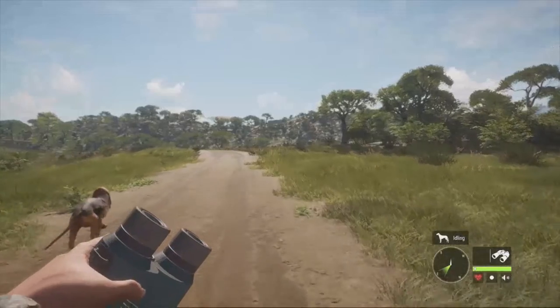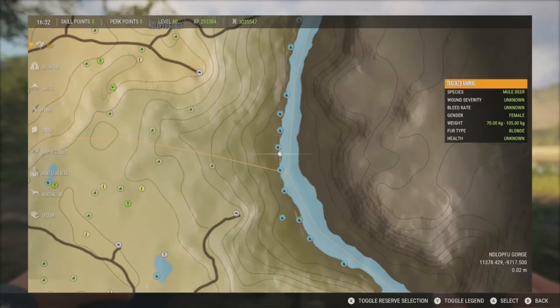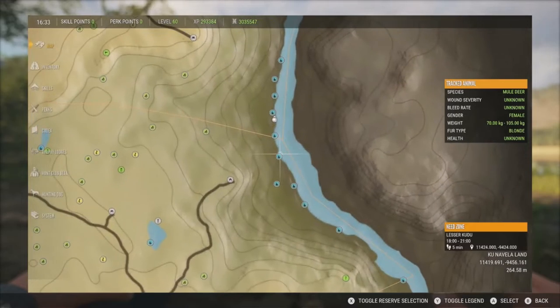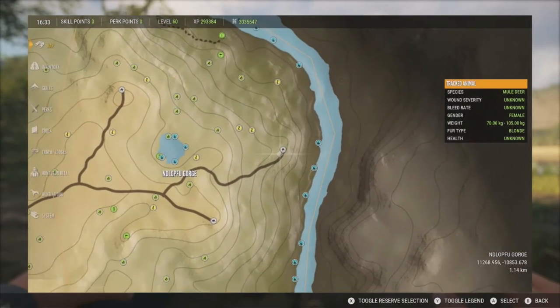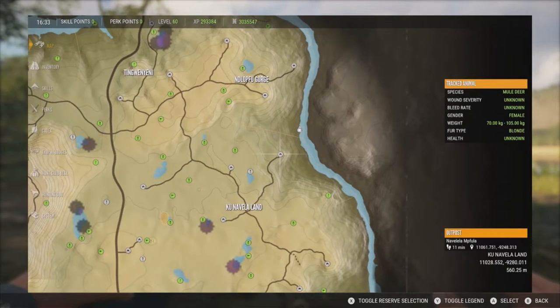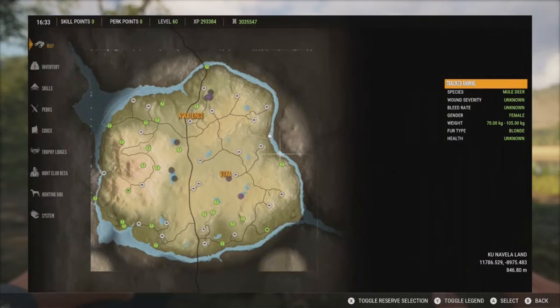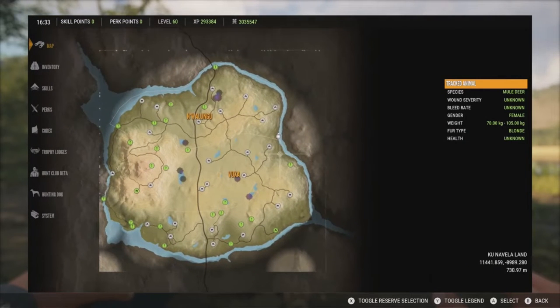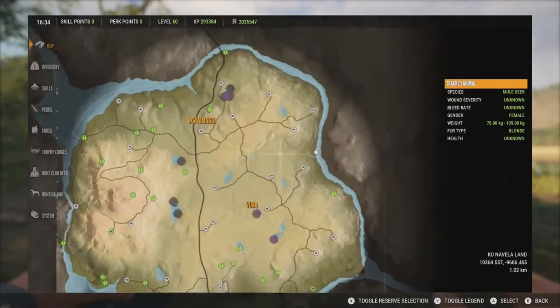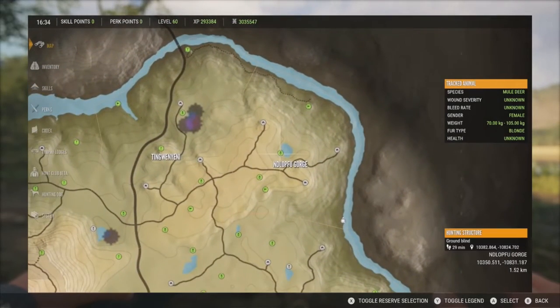Starting on the right side of the map, this entire area is loaded with warthog zones — from the Fisherman's Outpost working down to this outpost here. They basically share the same home range as the cape buffalo along the top of the map, going all the way down to the bottom. There are also some lakes up here that will have warthog zones.